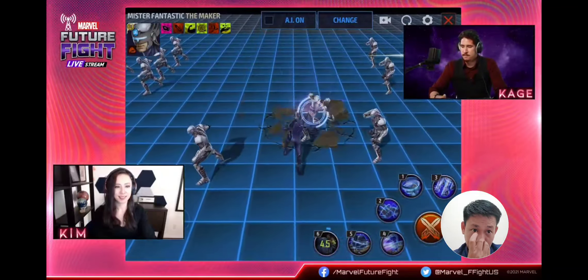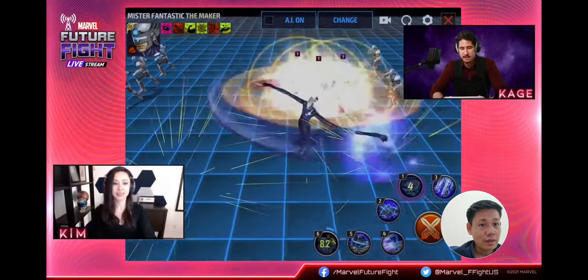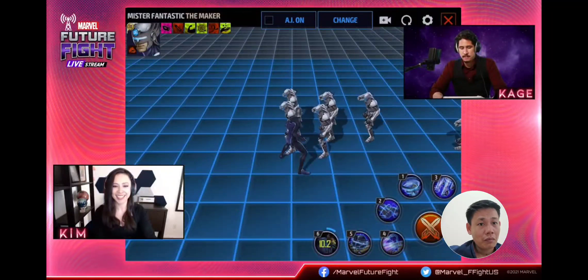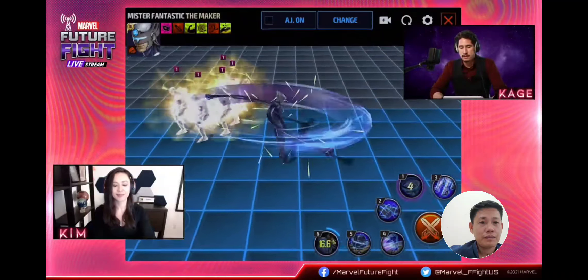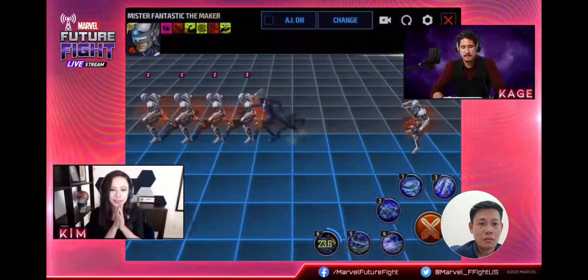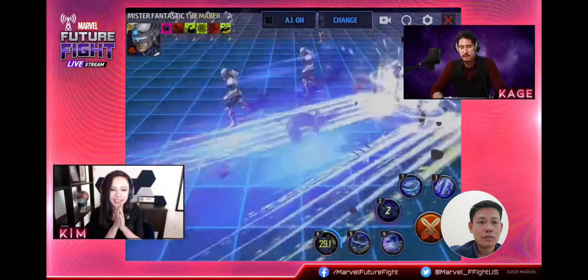Alright, the Maker is all set to go. A couple of basic attacks. Looking at his first skill — it's kind of just a lariat that moves towards the opponent. Next up is the elastic net.